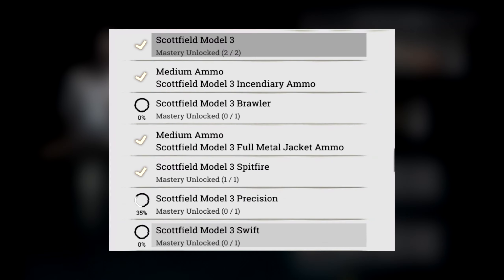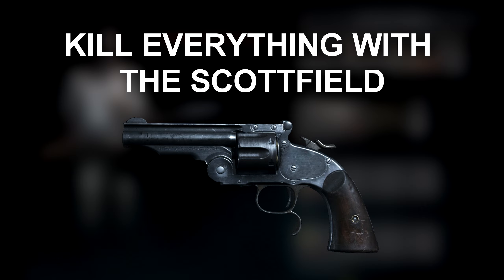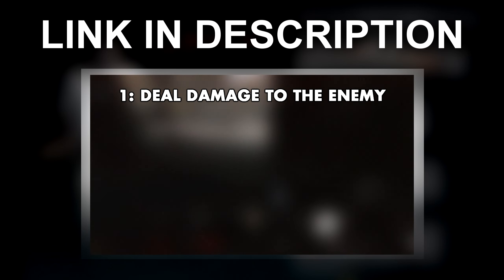This weapon particularly shines in difficult fights, as taking a hit from the Spitfire repeatedly resets a hunter's ability to stay in the action. And with these rounds coming so fast, you can build up pressure and bleed enemy resources faster than you will run out of bullets.